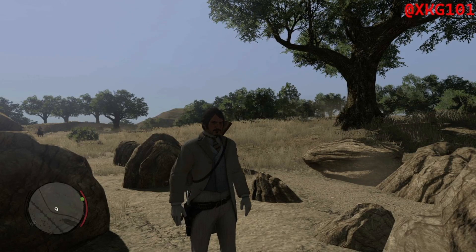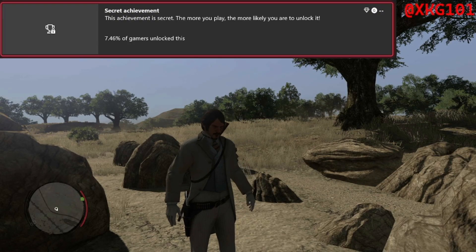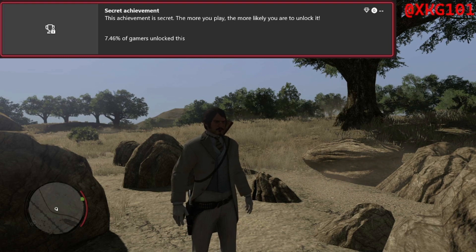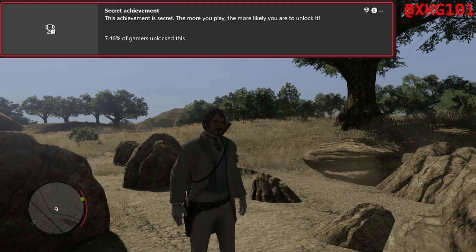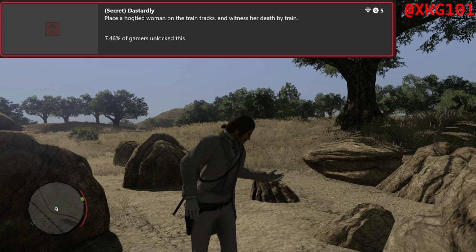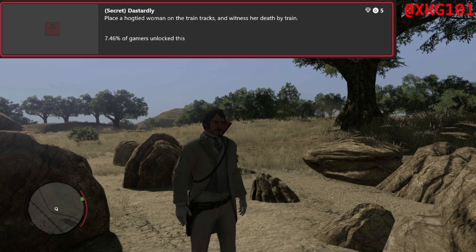Hello again, in this video I'm going to be showing you a secret achievement on Red Dead Redemption. You can't look at this on X360 achievements — you have to look on the newest Xboxes like X1 and so on. You want to reveal the details. It says the achievement name is Dastardly: place a hogtied woman on the train tracks and witness her death by train.